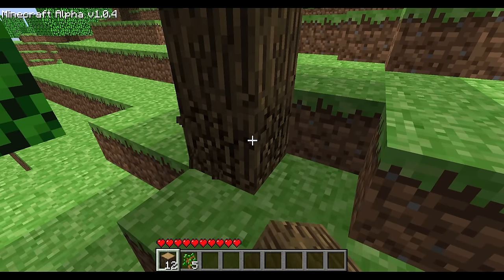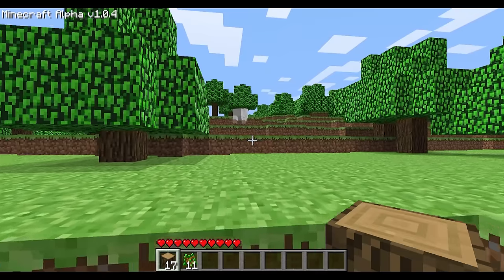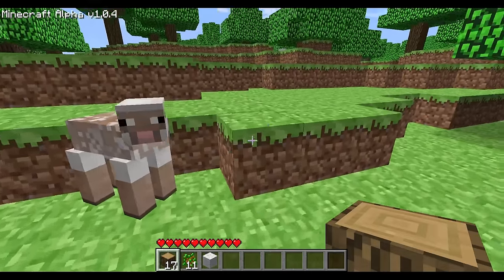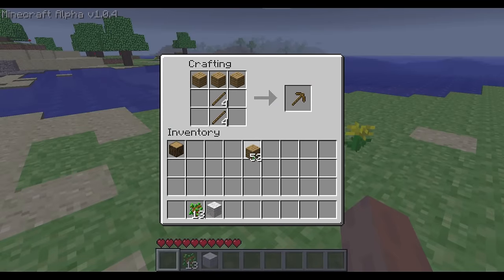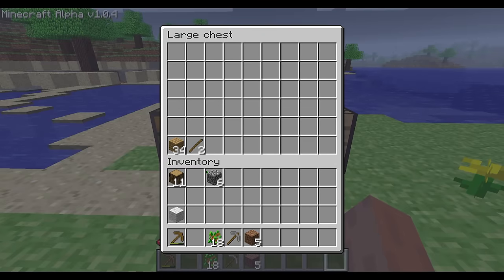Players who only started playing after the release of Minecraft will notice elements missing from our hotbar. Hunger and experience didn't exist in any of the Alpha versions, and weren't introduced until the very last major update of the beta. Another thing that's missing from the game right now is the ability to quickly transfer items to and from the inventory or hotbar. Shift-clicking items doesn't do anything, and all items need to be placed manually into chests, furnaces, and all other forms of inventory.